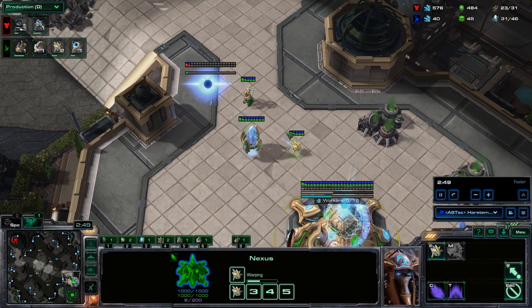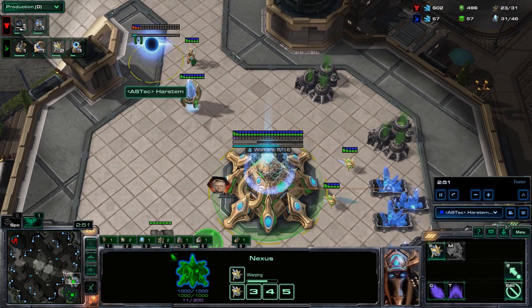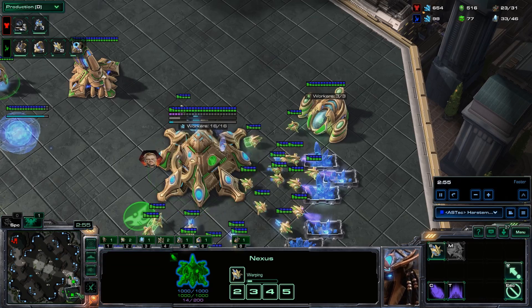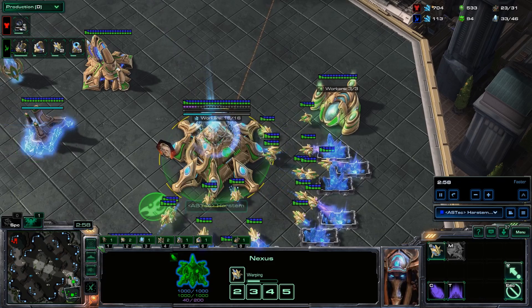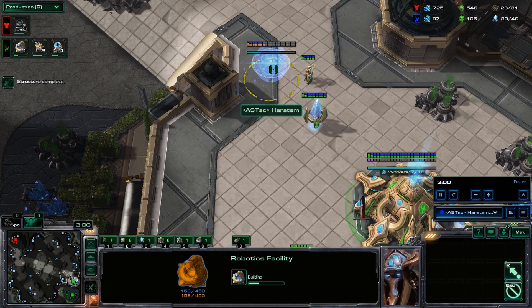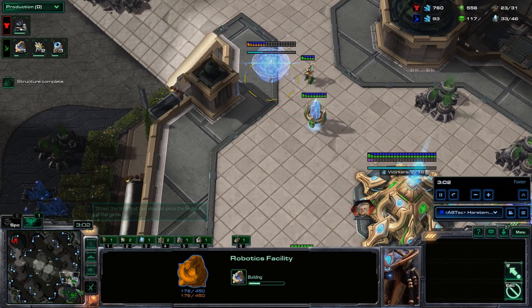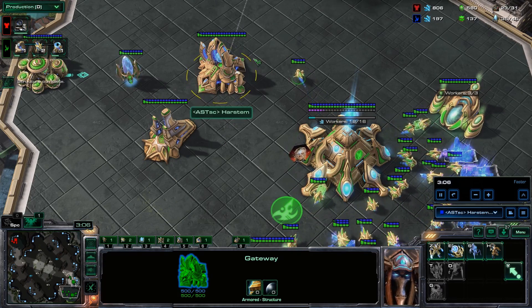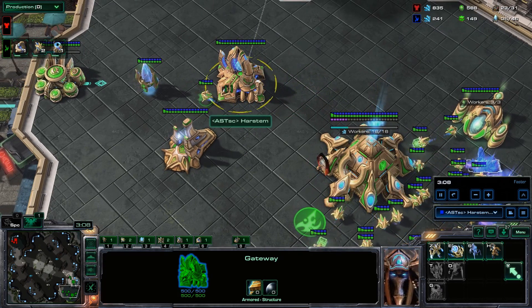Right now we have 150 minerals and 100 gas. We use that money to build a robotics facility, then send the probe back there — this is how we start the wall. All chrono boosts so far go into our probes. We will use one chrono boost later on for our robo so we can build a warp prism and warp in DTs on the other side of the map.